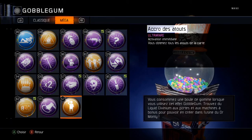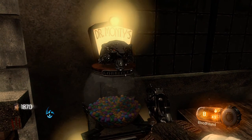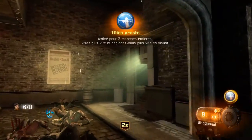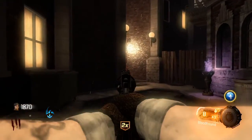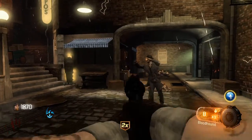Maintenant je vous montre les bubblegums. Activation immédiate, dure trois manches entières. Vous visez et arrêtez de viser plus vite, et vous vous déplacez plus rapidement. Celui-là sert tout simplement à viser vraiment plus vite.